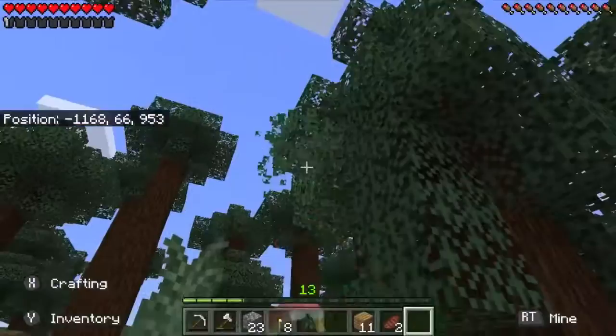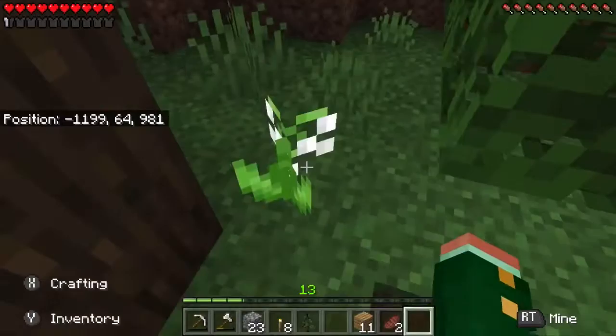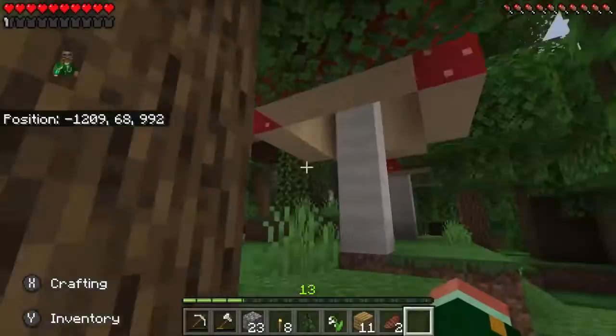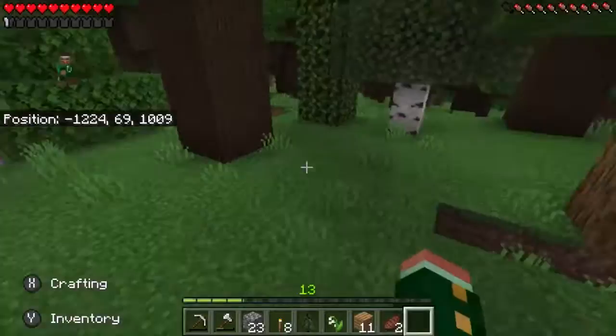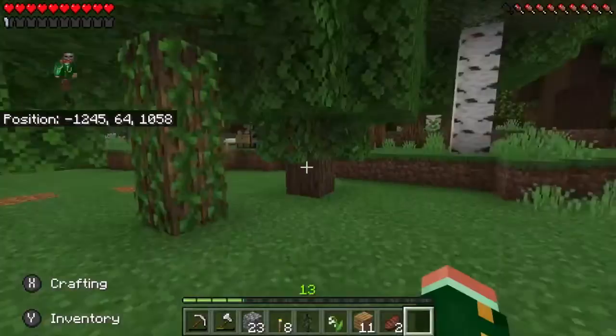I got one, right as I was about to give up! Let's head back over to the base. Oh — lily of the valley, is that what it's called? Yes! We just need to wander back to the base. There are a lot of little puddles everywhere with lily pads. I can see the torches — I can see Jerry — we're back at the base!